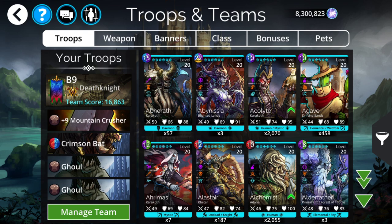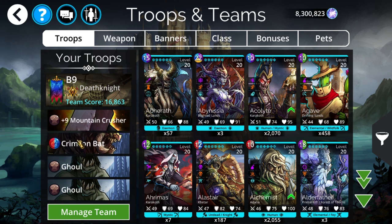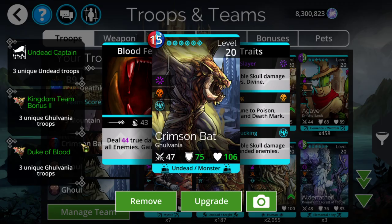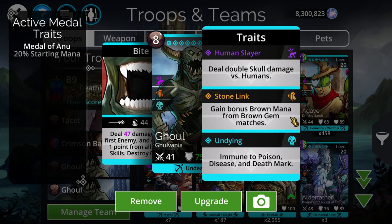For one task we had to use a pure Galvania team, so we went with a Mountain Crusher Mana Accumulator set to Death Knight, because that makes it count as Galvania. Then you basically use any true damage AoE — one of the low-rarity bats could work, though Crimson Bat is more consistent. Run that on a low explore difficulty, and run the Ghoul simply to have the extra stone link to get your Mountain Crusher up quicker.